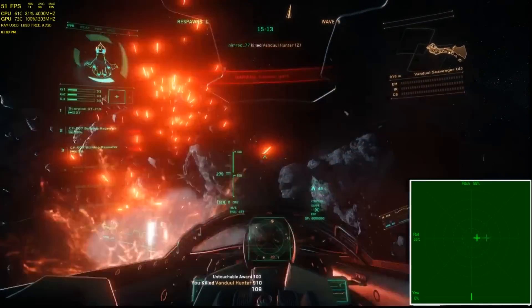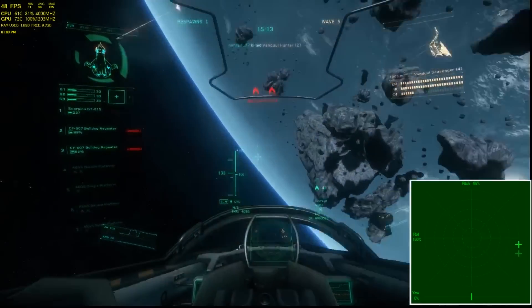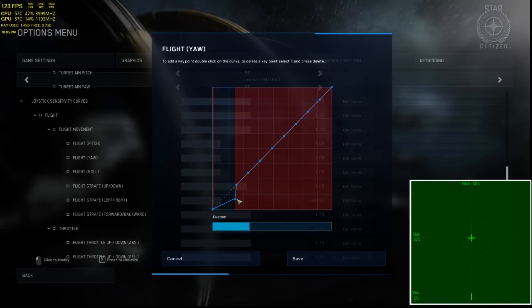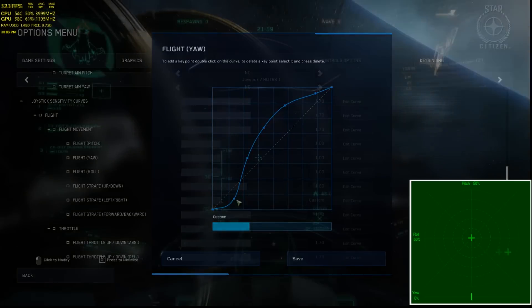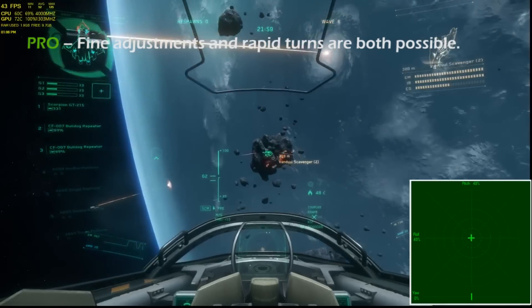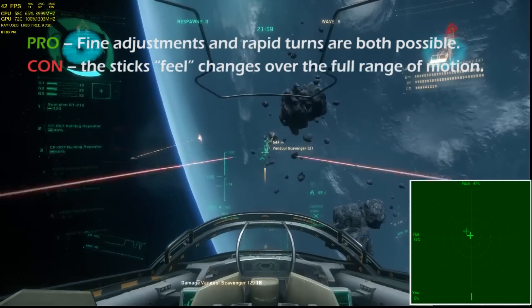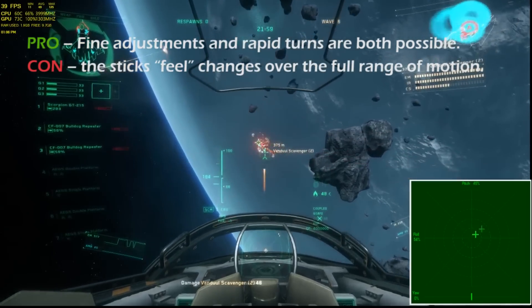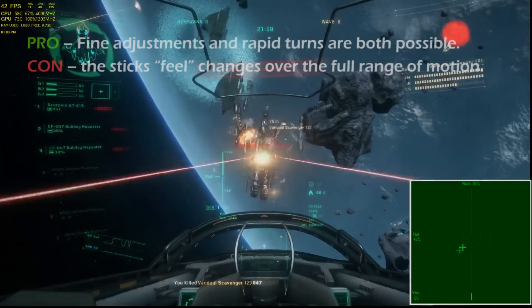What if we want the best of both worlds — the ability to turn quickly and still make fine adjustments around the center? The answer is the S curve. S curves give dampening around the center of the stick's throw for fine adjustment, but with amplification at the extremities to allow for rapid maximum turn rates. Where the transition between dampening and amplifying occurs is a personal preference. A negative of S curves is that they can make the stick feel different at every position along the entire throw of the axis, which can feel unnatural to some players.